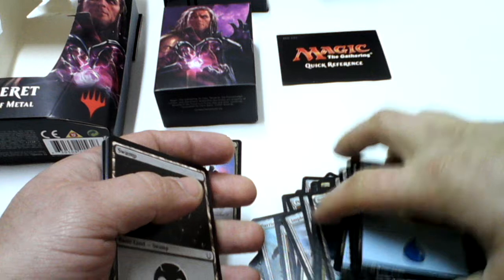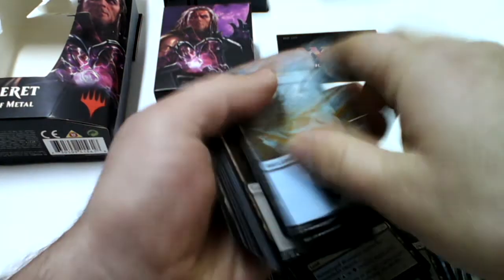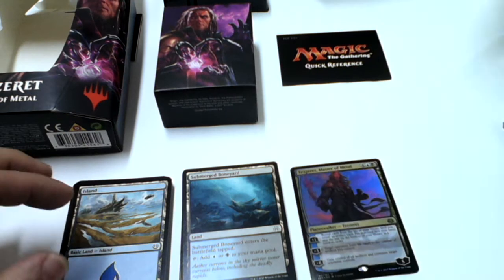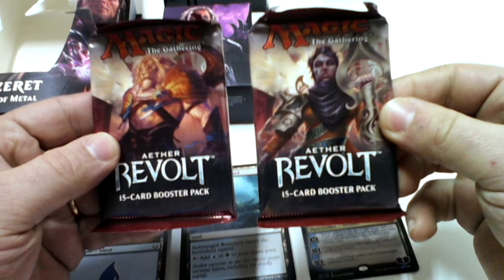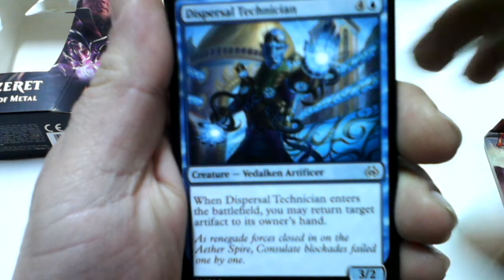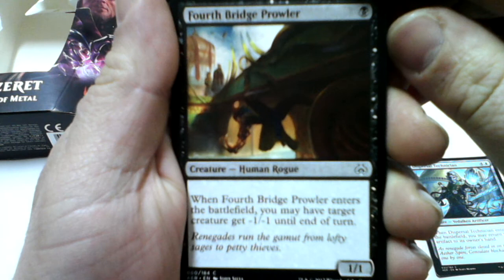So this is what we get with this Tezzeret planeswalker deck. Now we're going to see what we can get with these two boosters of Aether Revolt. The first one starts with: Dispersal Technician, Fourth Bridge Brawler.